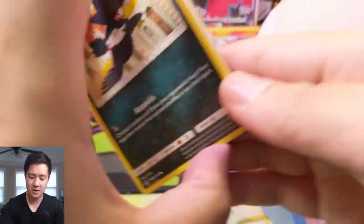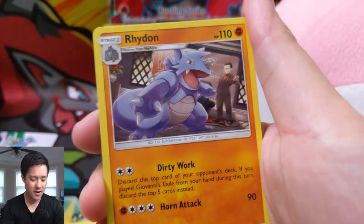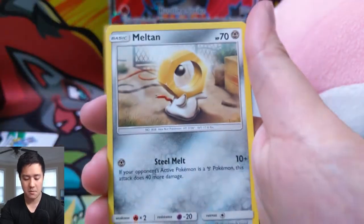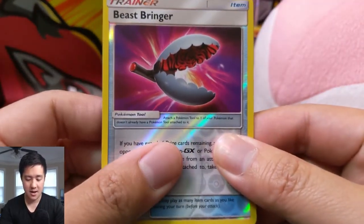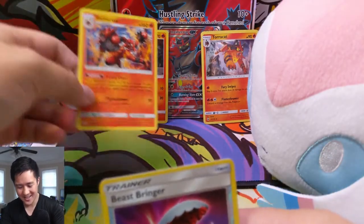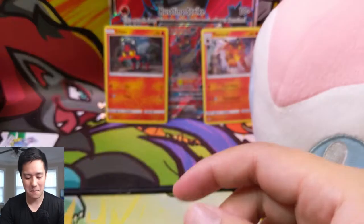Alright, and for our last pack, let's see if we can get some last pack magic. I really have to start putting some codes aside for PTCGO. Alright, Energy Spinner — pretty good — Rhydon, Greens Exploration — another good card — Murkrow, Rhyhorn, Meltan, Slowpoke, Wooper, Beast Bringer for the Reverse, and then our last card is an Incineroar. Not a big hit, but I do appreciate that we pulled it in our Incineroar box opening.